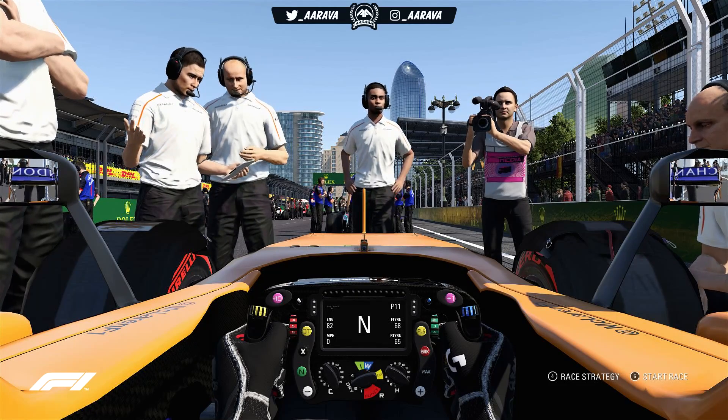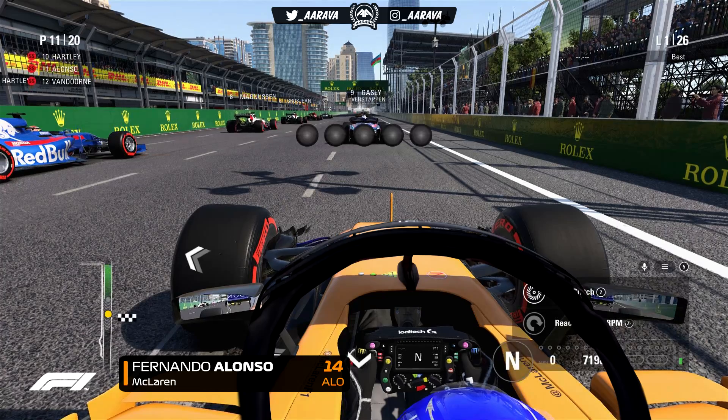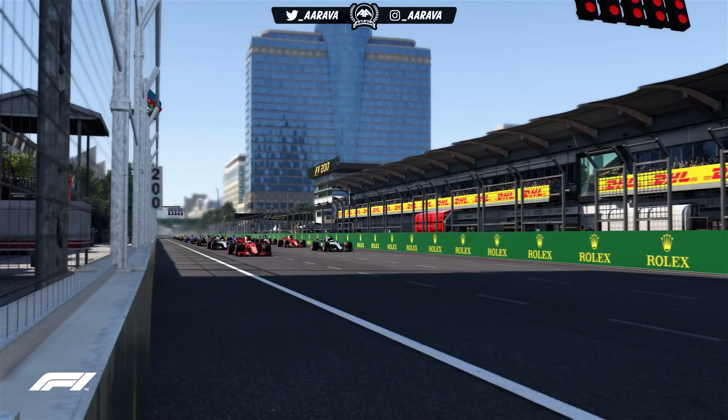So we're in P11 on the grid, behind both Toro Rosso Honda cars after they received a bit of an update in the mod. We're going to have to do some work to overtake them and take the fight to the likes of Haas and maybe even the Red Bull cars if they get caught up. It looks like a straight fight between Ferrari and Mercedes at the front. It's going to be a pretty straightforward strategy — a one-stop with Supersoft to Soft tyres, though there is the potential for a two-stop which might be faster if we hit tyre wear.